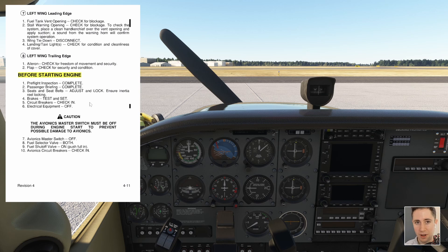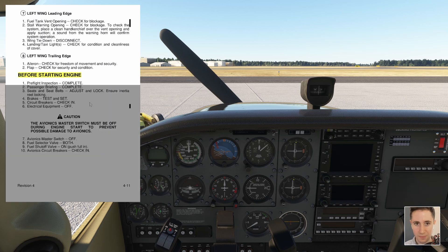We read each item on the left side of the line, which is the challenge, and the response comes after we've done or checked the item. So we begin by saying 'before starting engine checklist — pre-flight inspection complete,' which verifies we've done the walk-around. Passenger briefing complete — this is where we tell passengers about egress, how to remove their seatbelt, how to open the door, traffic awareness, and where safety equipment like fire extinguishers are located.